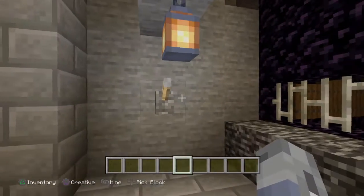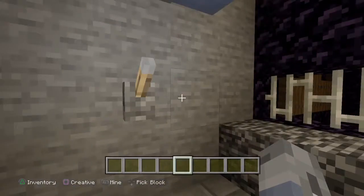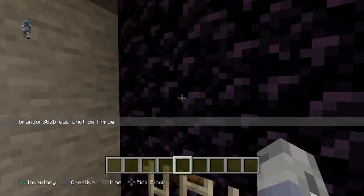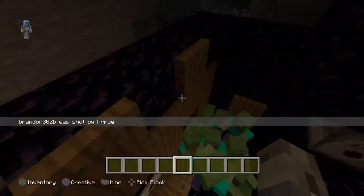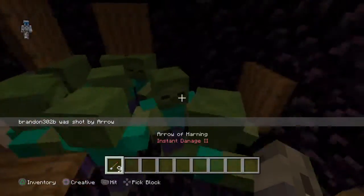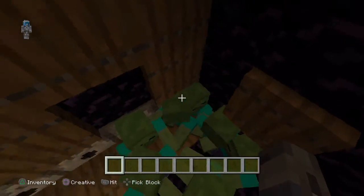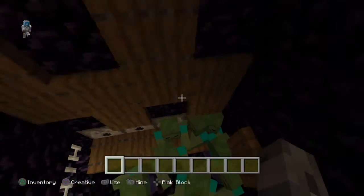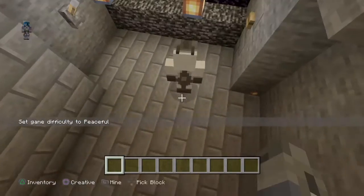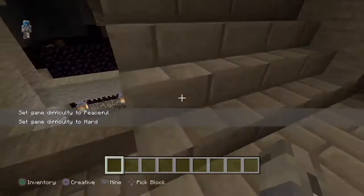Even if he was up there, this would still affect him. Now it's the third trap — the most painful one. This is also painful for me. As you hear, it spawns a bunch of zombies if the arrows don't kill him. Just set it to peaceful and then set it to easy, not hard.